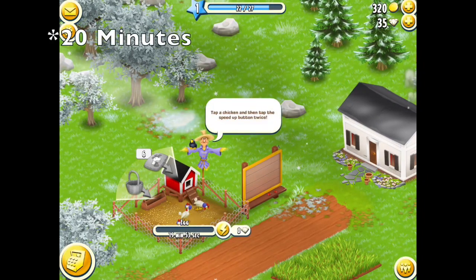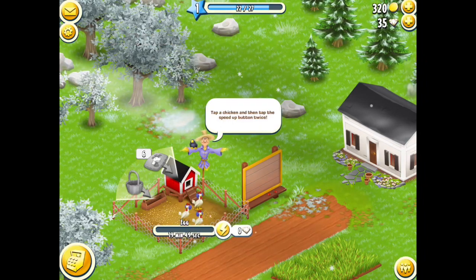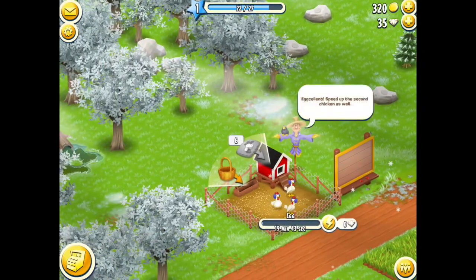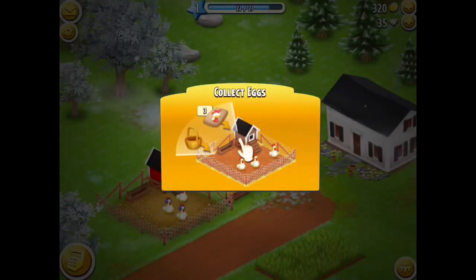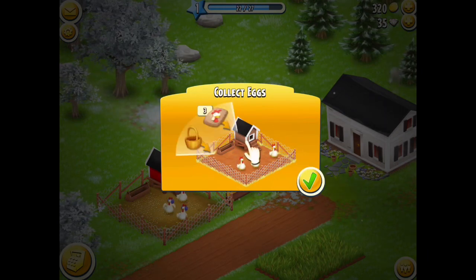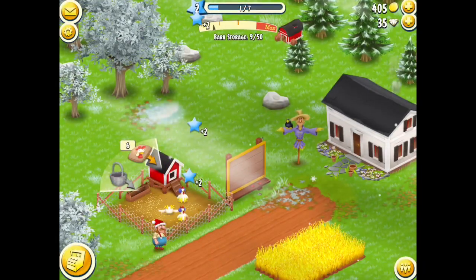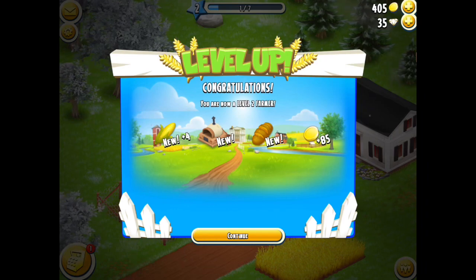The eggs normally take 10 minutes to produce. He wants us to speed it up, but it would normally cost diamonds — because this is the tutorial part of the game it won't cost any diamonds, which is great. For this farm I'm going to make it a free to play farm, so I'm not going to purchase any diamonds with real money like I've done on my other two farms. Then collect the eggs and I've leveled up to level two — unlocking corn, the bakery, the bread, and a little bit of money as well.